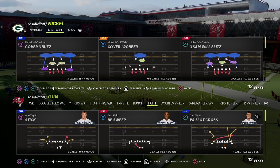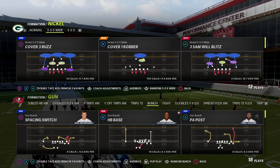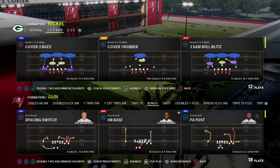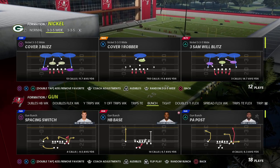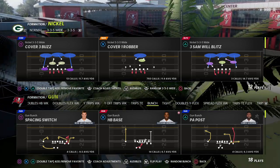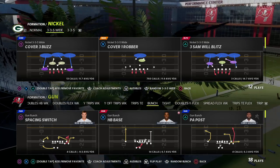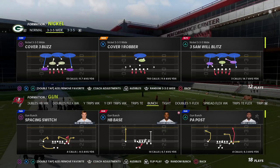Nickel 335 Wide has probably been the best defense in Madden for the better part of the last three to four years, but it's also been effective as long as it's been in the game. It's been one of the best run defenses and one of the best pass defenses because of the personnel, but there's something unique about this defense when it comes to blitzing.